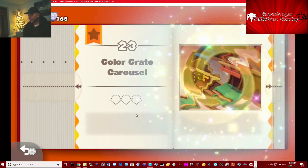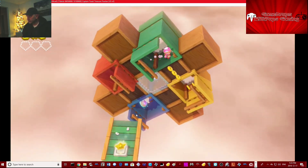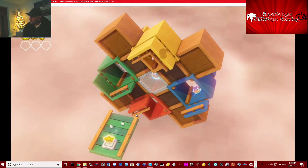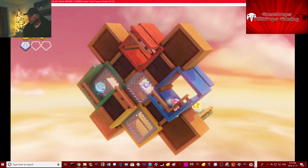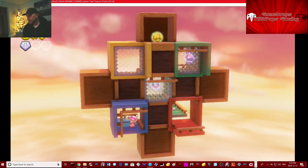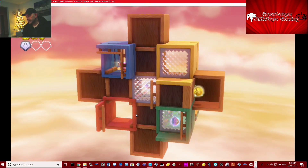Alright, Color Crate Carousel — here she goes. It's been a loony time. Okay, next one we're going for the blue quickly — got it. Okay, I don't think the blue is the safe side to go on. There's a golden mushroom there. Next turn we're going for red, I guess.